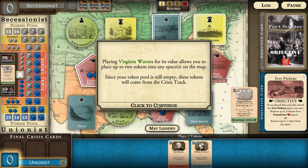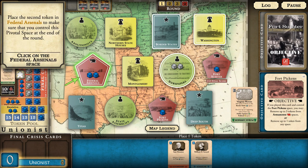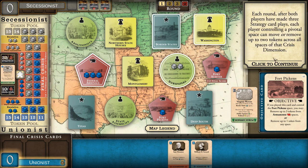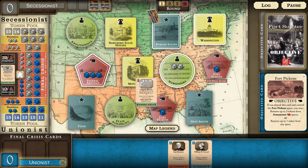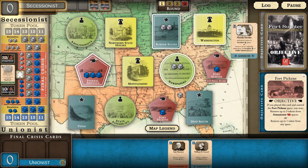That gives us two tokens, one in Fort Sumter - so now we control all three armament spaces. Each of the four crisis dimensions has a pivotal space. After both players have made three strategy card plays, each player controlling a pivotal space can move or remove up to two tokens across all spaces of that crisis dimension. With this card play we're aiming for control of the armaments dimension through control of the federal arsenals. The opponent plays Florida Secedes for its event, helping them gain control over secession spaces - two tokens on border states and one on deep south.